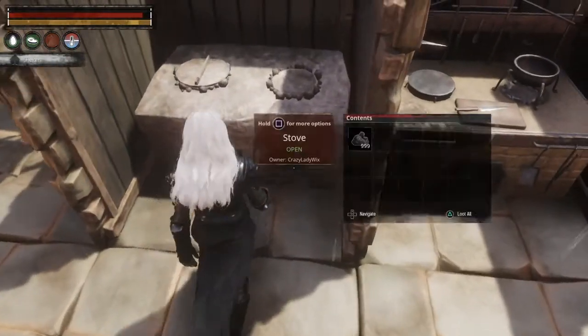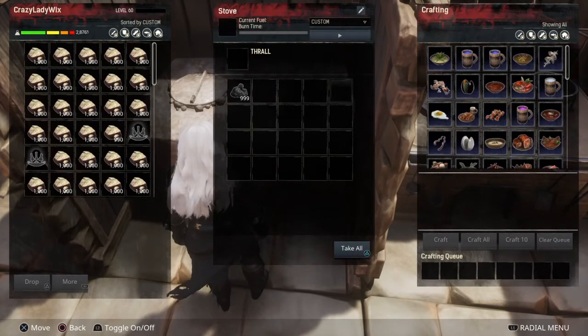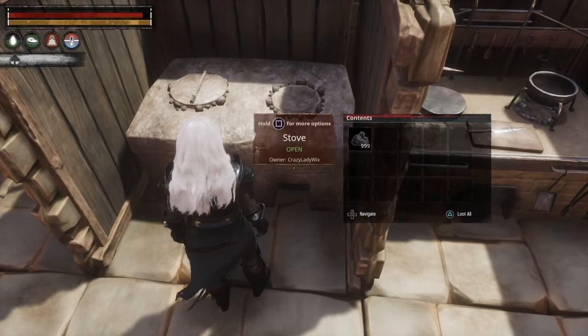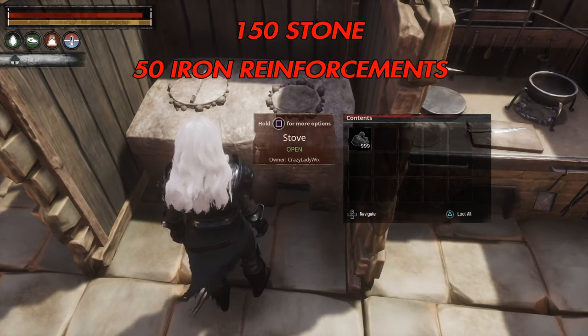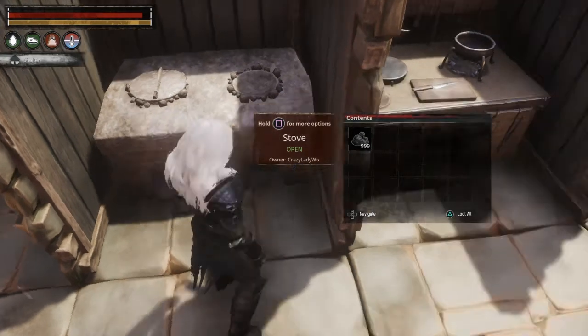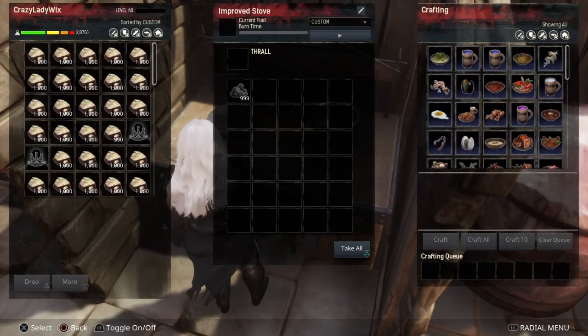to your stoves. You have your regular stove, which cooks different dishes and drinks as you can see. It has 20 slots and it takes 150 stone and 50 iron reinforcements, and this will also help increase your spoil timers by about 10 minutes.